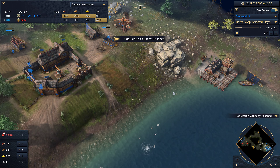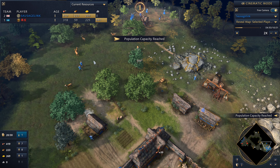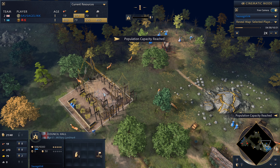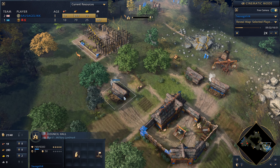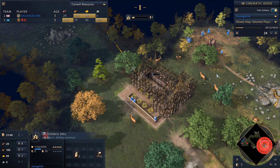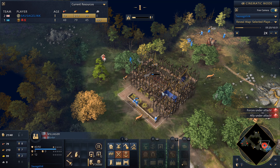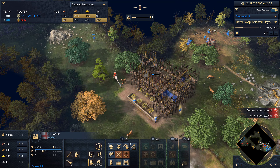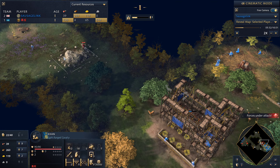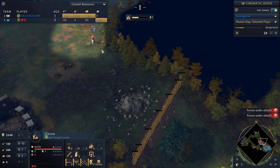I'm getting my fishing ships, building houses, and now we're moving up to the Council Hall. Looks like I accidentally built an extra house there, but no harm in it — I've got plenty of wood. Now the Khan's here attacking my villagers who are working on the landmark. I should really have a villager start attacking the Khan. The unfortunate part is I don't have a scout — I lost both of my scouts.